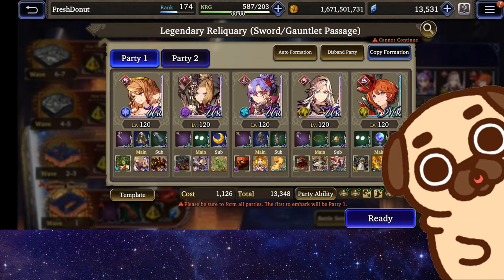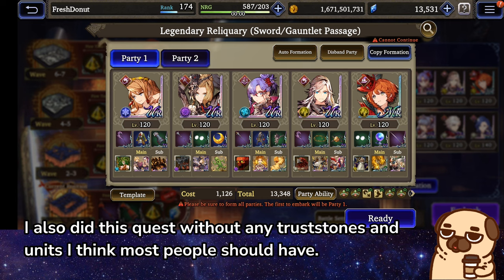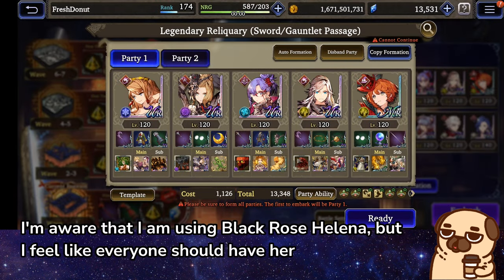Hey guys! I finally achieved my goal of clearing Legendary Reliquary with a sequence that should be easy to follow. I also did this quest without any Trust Stones and units I think most people should have. I'm aware that I am using Black Rose Helena, but I feel like everyone should have her.